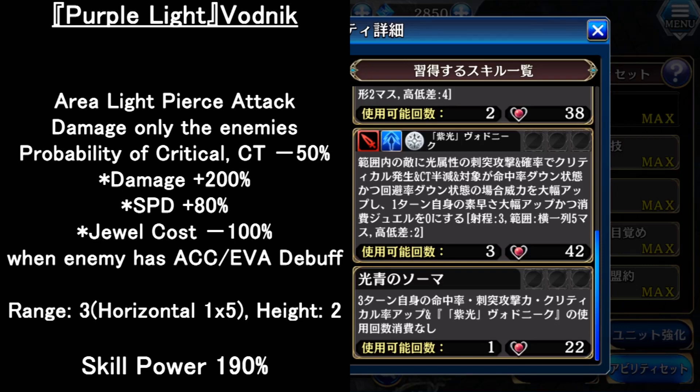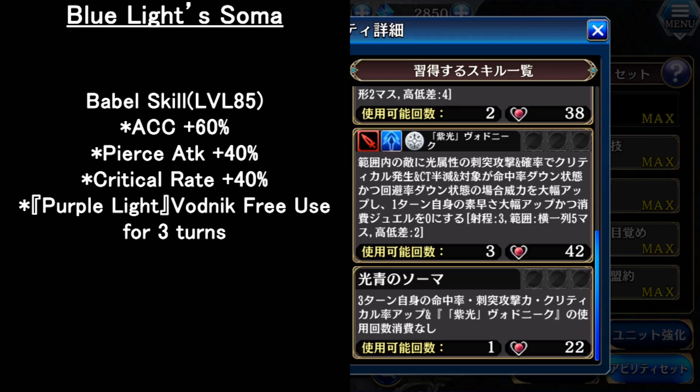For the last skill, it is a Berbell skill and you need to level up to level 85, which is max break. For 3 turns, she will have accuracy, pierce attack, and critical rate up. For the skill above, there will be no skill usage limit. So basically, after activating this skill, the 4th skill can be used 6 times total — and you can use it for free after the first attack. Interesting.